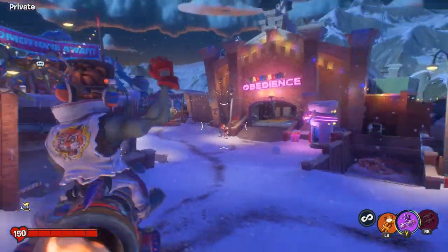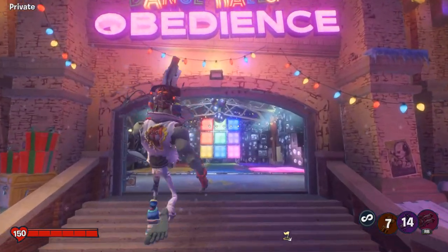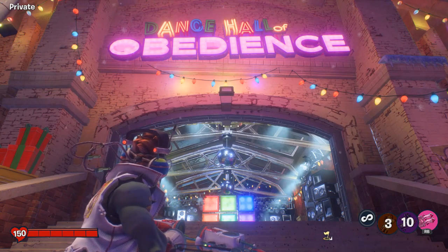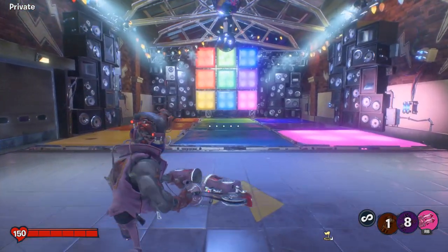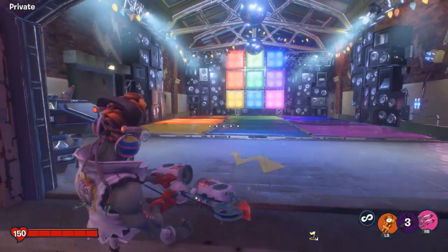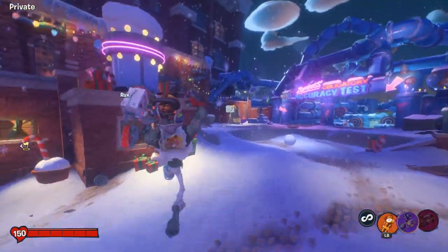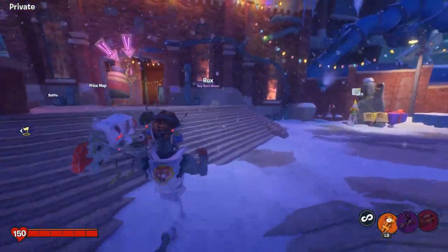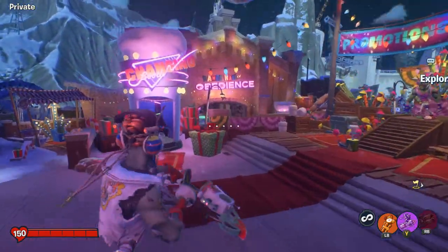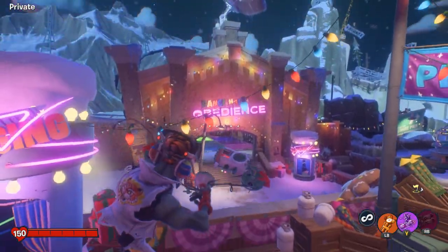Essentially, this glitch just kind of allows you to float in the air with 80s action hero, and we're going to be utilizing this to cheese the Dance Hall of Obedience and just sit and float above the tiles. It's important to do this correctly — you have to get enough height so you're above the death barrier of the tiles. While you're floating in the air, you actually can't go up or down. You stay in one spot and you move pretty slow too.